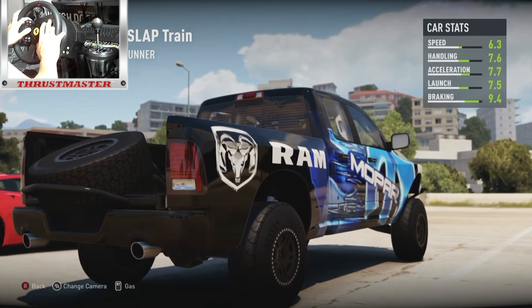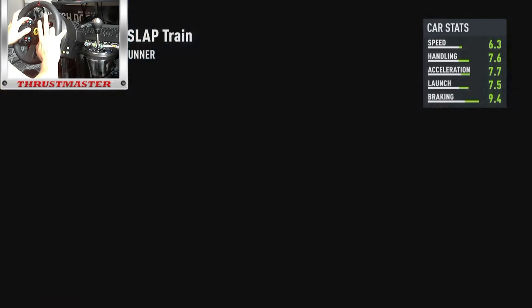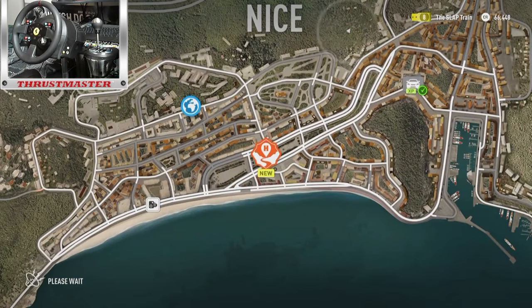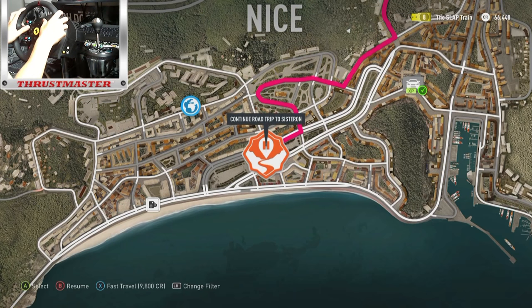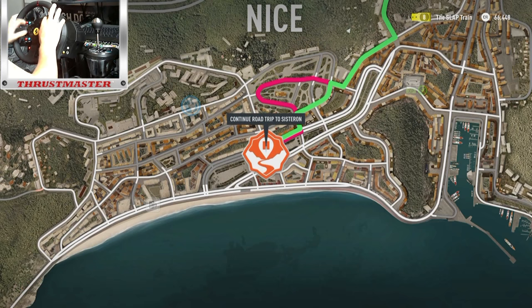Can we get a backfire on the Ram? Alright, we're going to dip out of here. That is really sick the way they let you showcase your own stuff. A message says that wraps up this championship — meet up at the Horizon Hub and then head on to the next leg of the road trip. Road trip to Sisturon. I'm debating if I want to change cars, but looks like we're stuck with this truck.